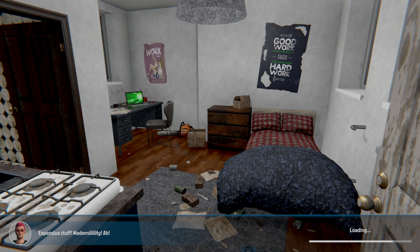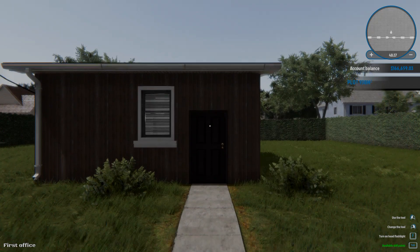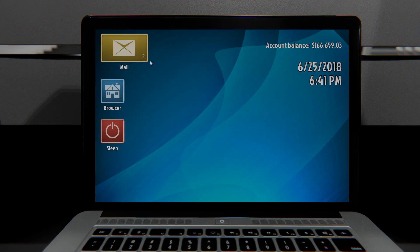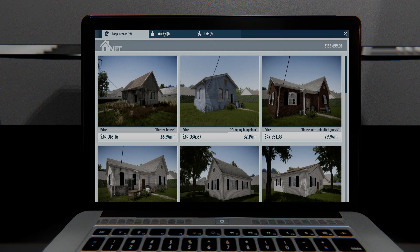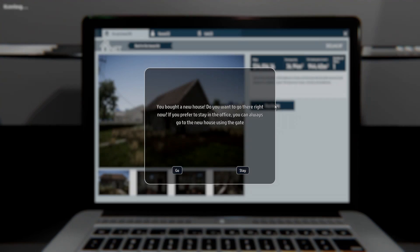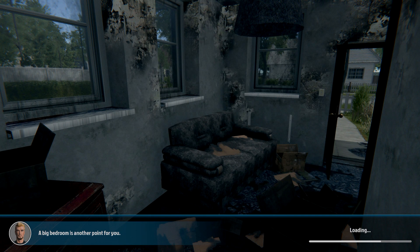Before we finish this video, we are going to purchase another house. We're not going to go look at it — well, we will go and see it. Probably just going to stick with another cheap one — yeah, let's stick with this one, it looks pretty cool. It's $34,000 — let's buy it. Bought a new house. We'll go look at it and then end the video there.